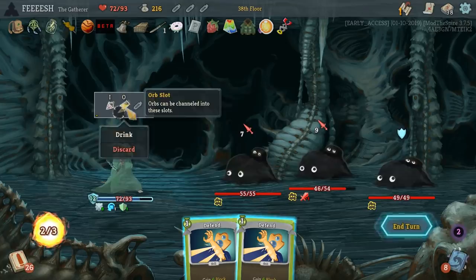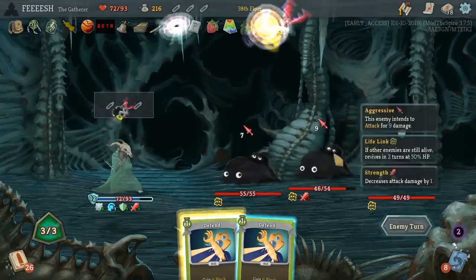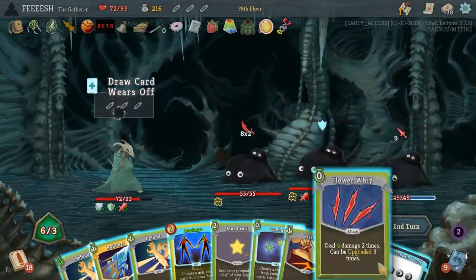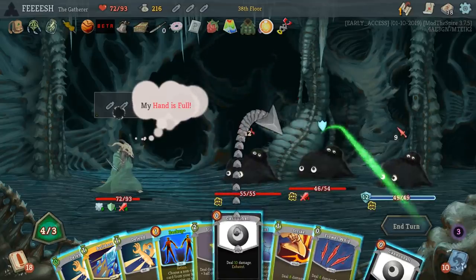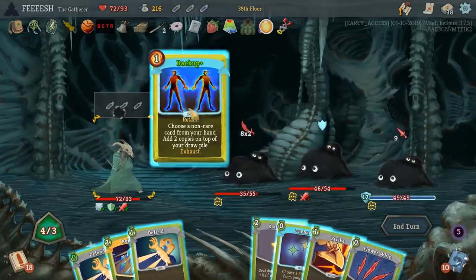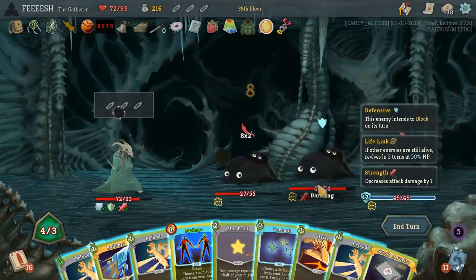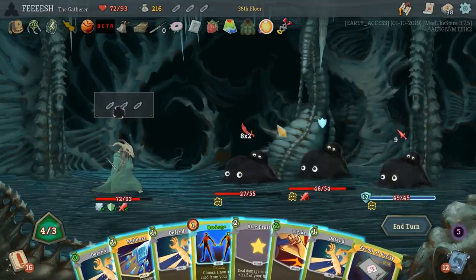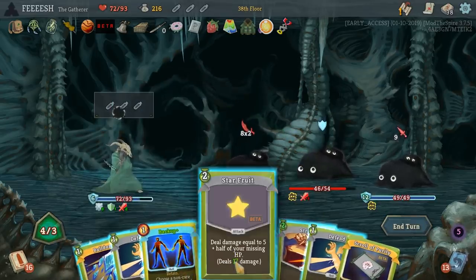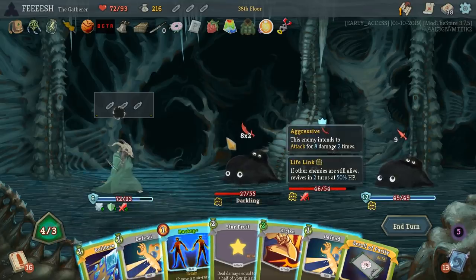That's neat. They're only going to hit me for sixteen, so I actually don't need to Block again. Because we had that extra energy, Light Bulb is going to dump more on me. Let's start with Cannonball Supply, because that's kind of fun. Let's do a Backup. I'm not sure if Backup is the right idea. The Starfruit's going to do a decent chunk. How much is Bulldoze going to do? I've got to use at least one more.